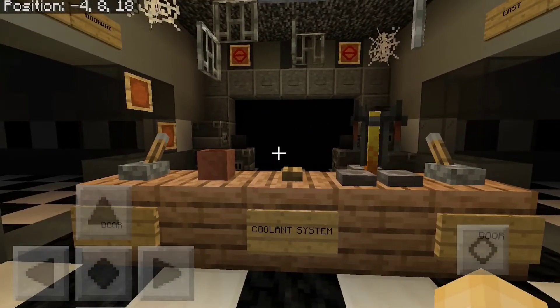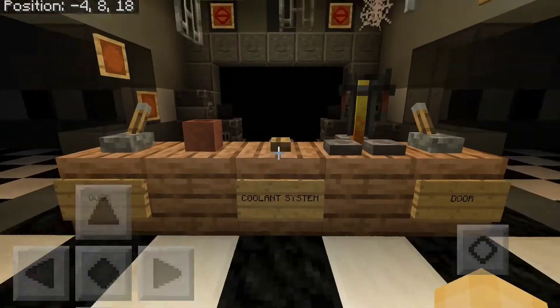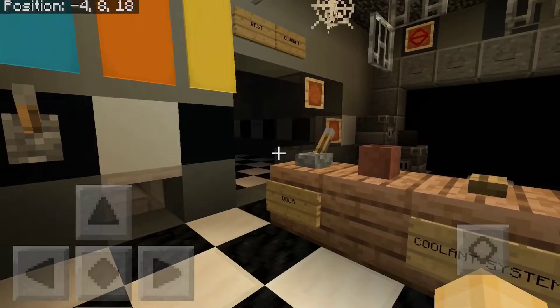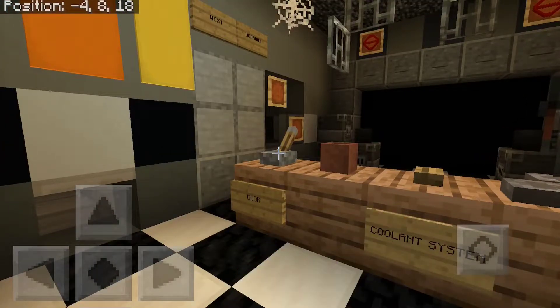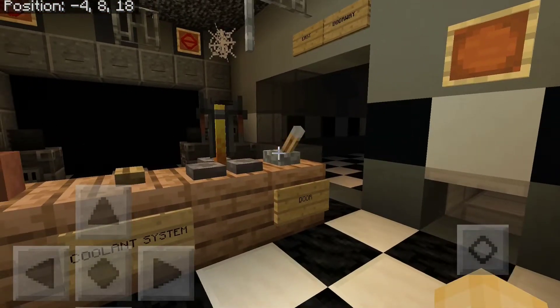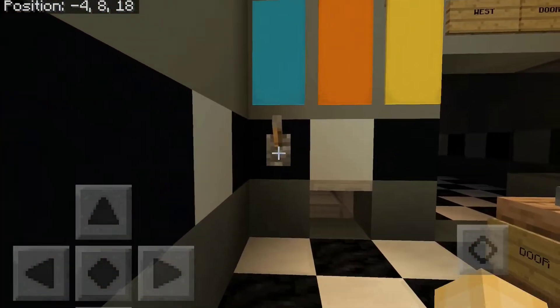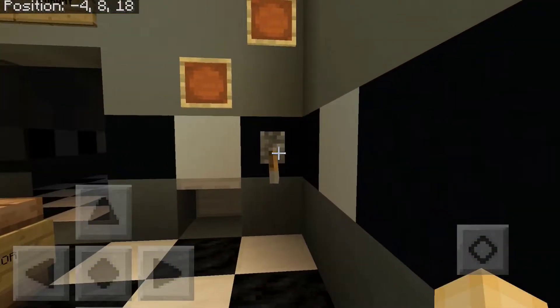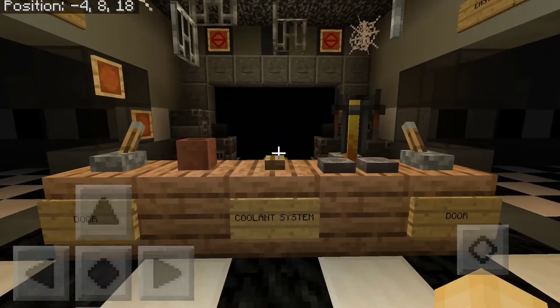Hey, what's going on guys, it's Kelly Reaper 789 here. Welcome back to another video. This is the office for my FNAF map. Let's get started — I have some working doors on either side and working vent doors as well, which are going to function as I put them in.